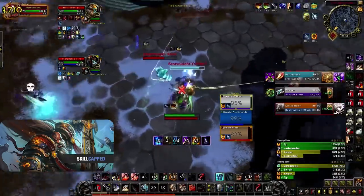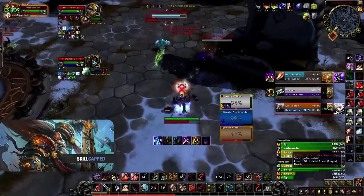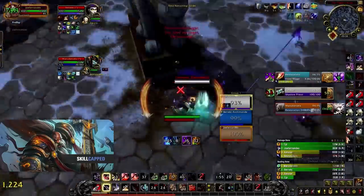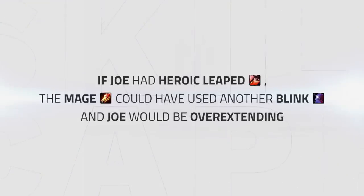In this example I'm bursting a Mage but he blinks away, so I opt to go on the Priest without the need of using one of my mobility cooldowns. This means I maintain pressure overall but keep my Heroic Leap for a better use potentially later on. I knew if I were to Heroic Leap in this position the Mage could potentially still kite me with another blink, and I would have been overextending and forcing my healer into a bad position, which is why I opted to stay back and hit the Shadow Priest.